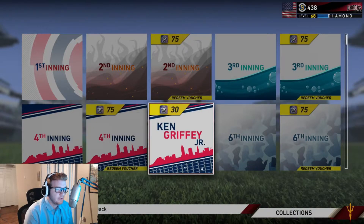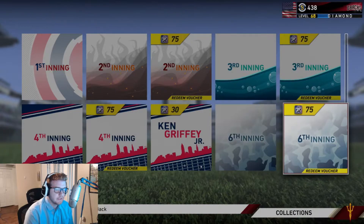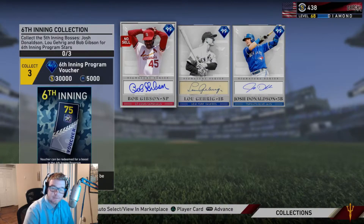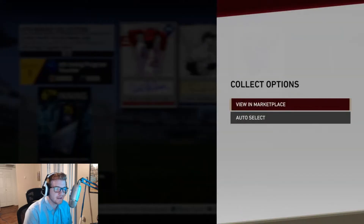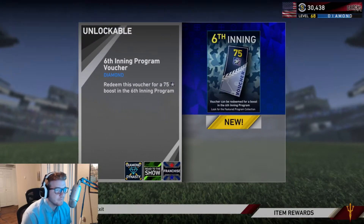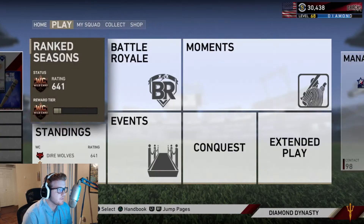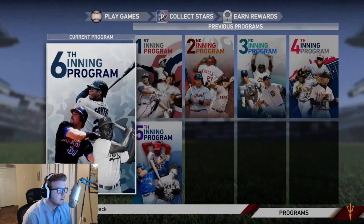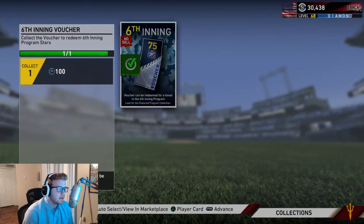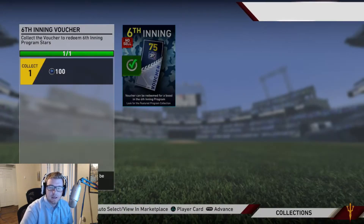So we want the sixth inning voucher - there it is. We're going to get 30K stubs for this, which is really helpful because as you guys can see, I've used literally all my stubs. I have 438 stubs. So this is going to be very helpful. Let's go ahead and select these guys and finish off this voucher. All we have to do is go complete this program. And completed.